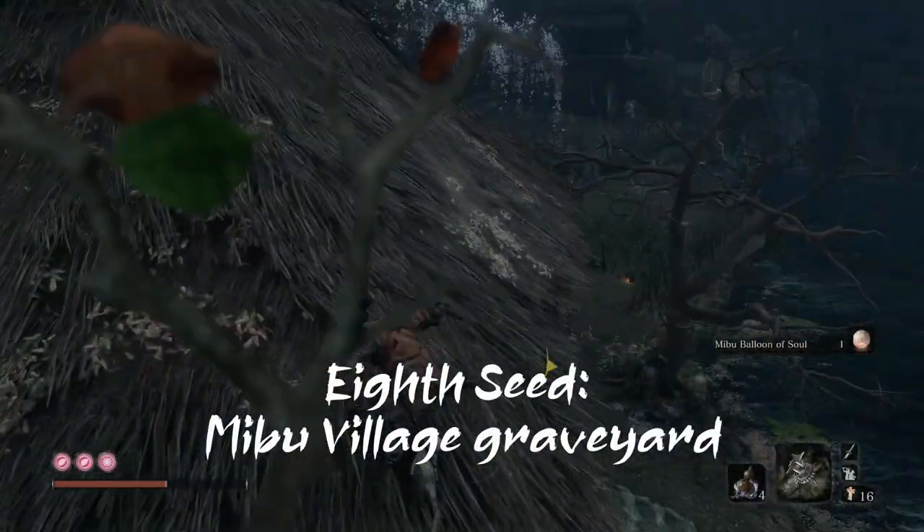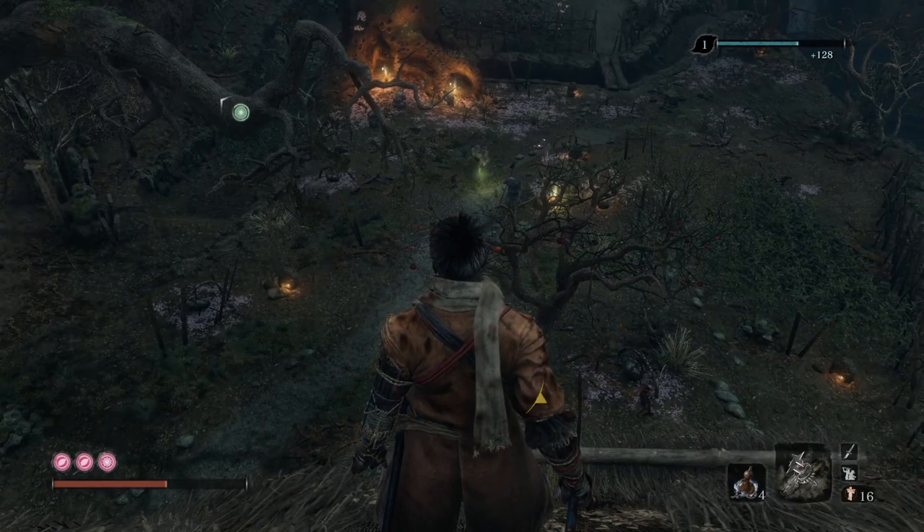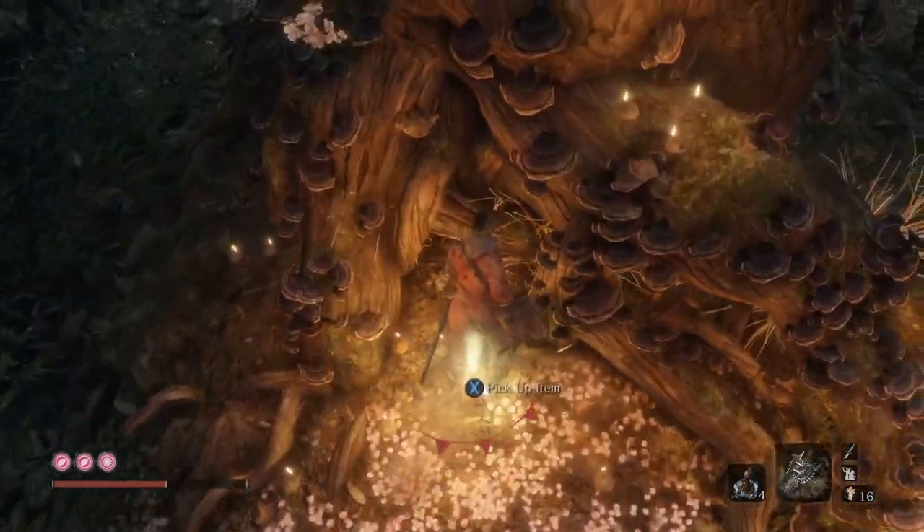The eighth one is found in the center of Mibu Village as you pass through the houses and come to a graveyard with the great sakura tree and its petals scattered on the ground. At the root of the tree you find the gourd seed.